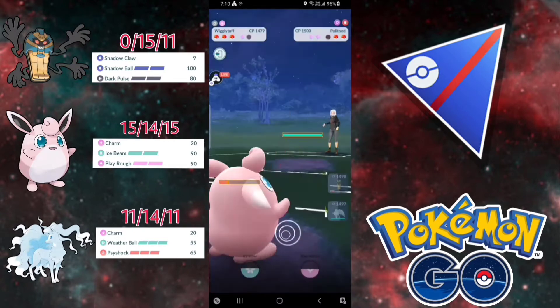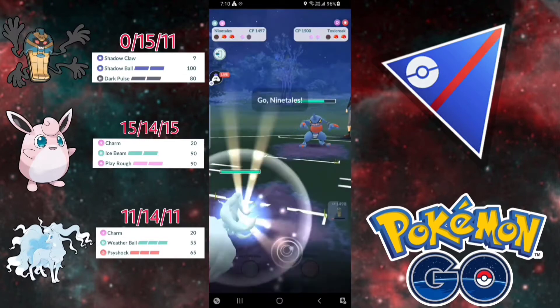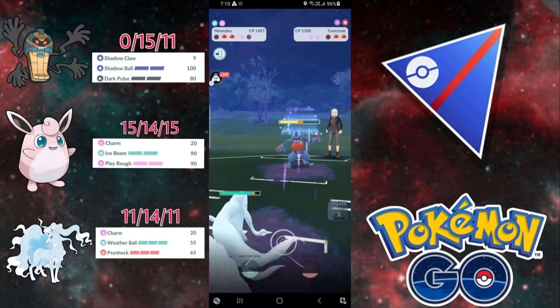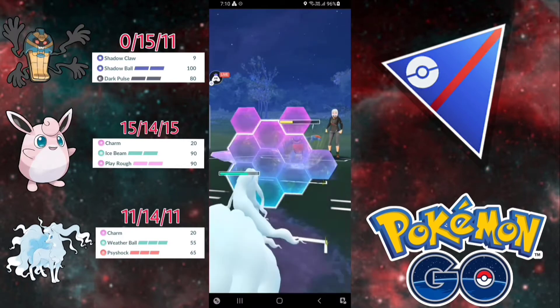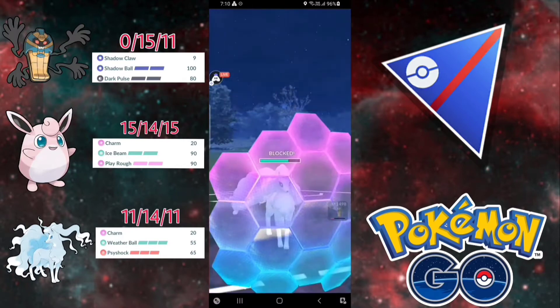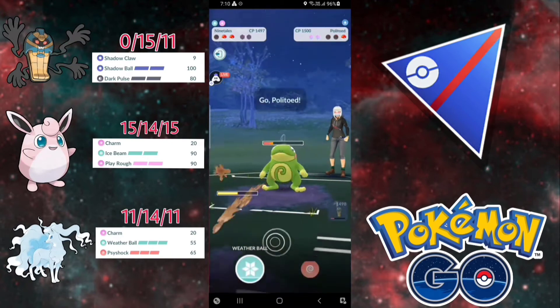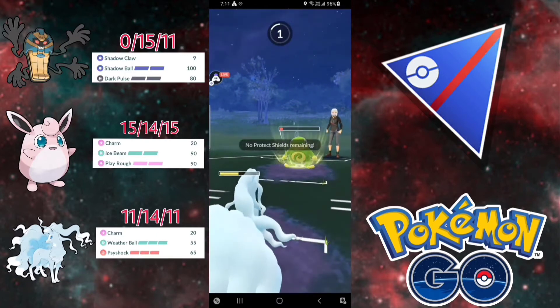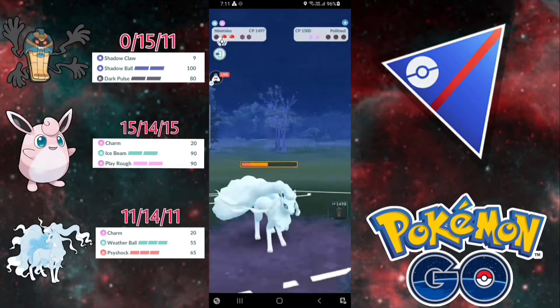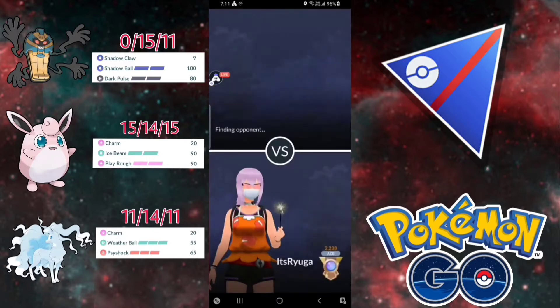It is Weather Ball again. My Wigglytuff IVs are very bad, so guys don't use these IVs if you have them. They bring Toxicroak, which is not good — they can go for Sludge Bomb. I haven't been counting moves so I just shield, and they bait me with Mud Bomb. Now we can farm down the Toxicroak — bye bye Toxicroak. We have Politoed left. I won't throw any move, I'll just Charm down the Politoed. Good game for us, though my A9's IVs are also not good.